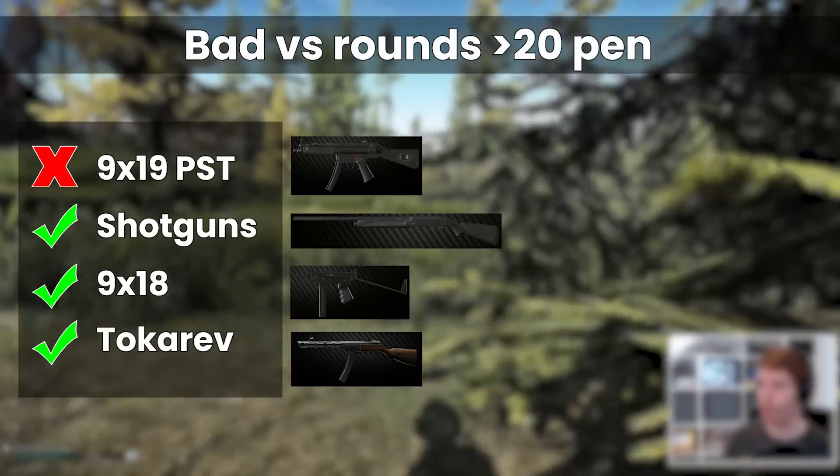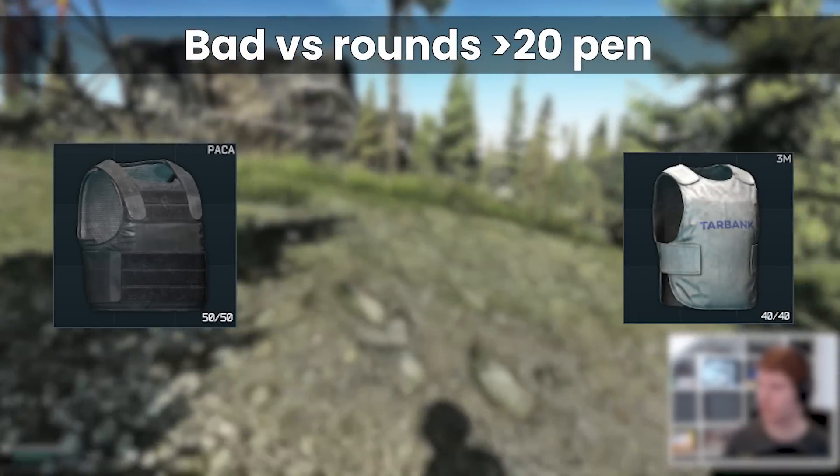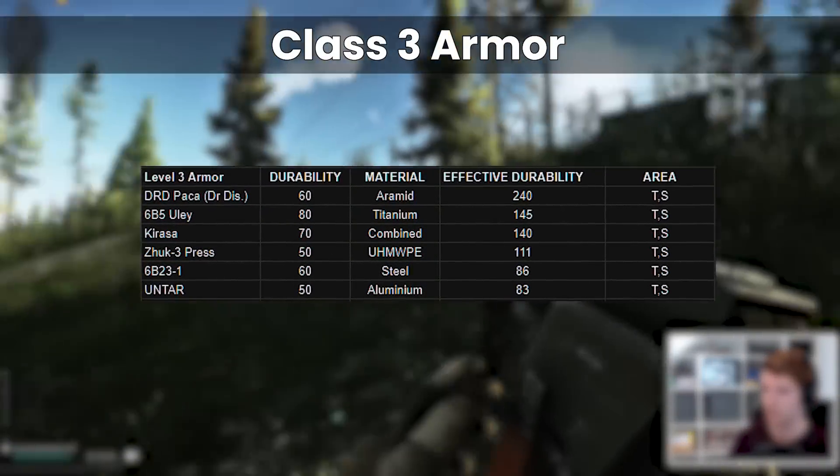Overall, if you're buying new stick with the Packer, otherwise maybe consider a Module 3M from the flea once you get to it. Next up, let's look at class 3 armors, which also all protect both thorax and stomach regardless of which you pick up.